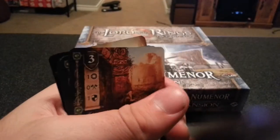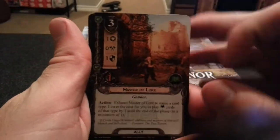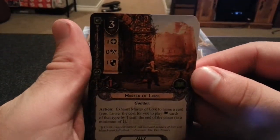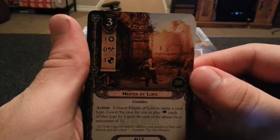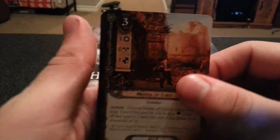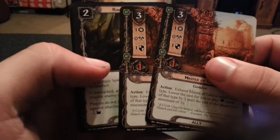Although it has no questing. Next we have Master of Lore. Exhaust Master of Lore to name a card type — lower the cost for you to play lore cards of that type by one until the end of the phase, to a minimum of one. That seems like a good card.